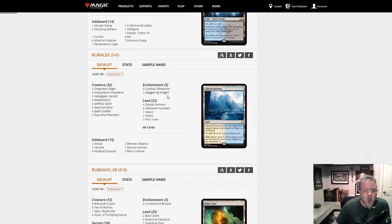Buralee brings us Spirits — this is the Blue-White Spirits. This is more aggressive. Staggering Insight and Curious Obsession for the card draw. This one is definitely less disruptive than Bant Spirits and more on the aggro plan.